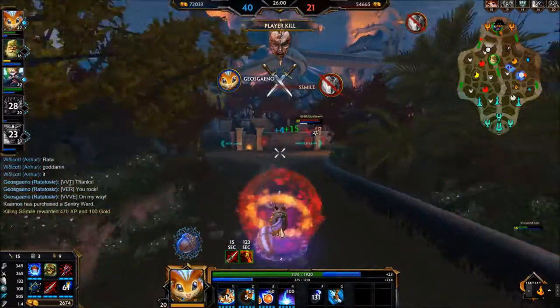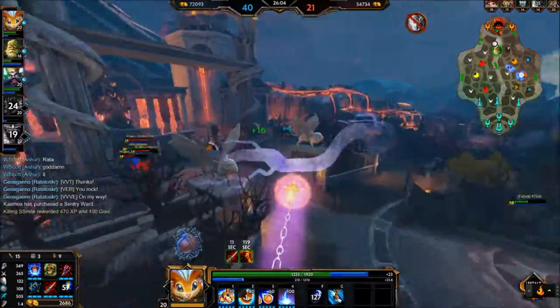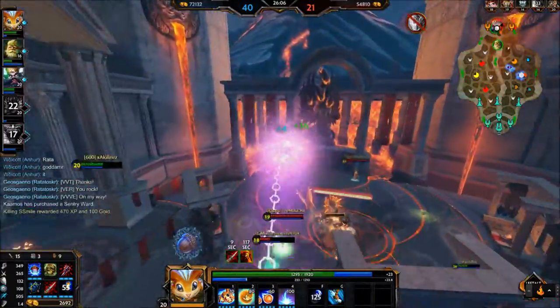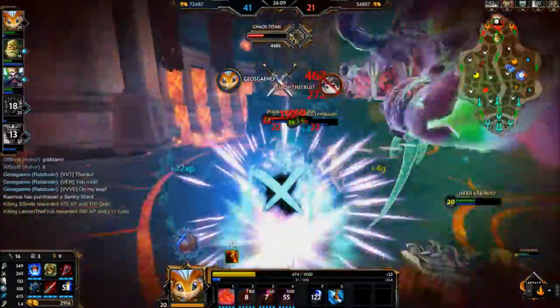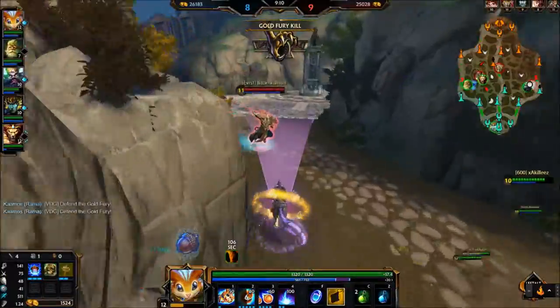Acorn Blast is the real burst potential for Rat. Once their physical protections are low and your burst has begun, drop in the Acorn Blast. This will stun them for one second if you hit them with all three acorns. Follow that up with a few autos and you should be able to get in some serious damage.